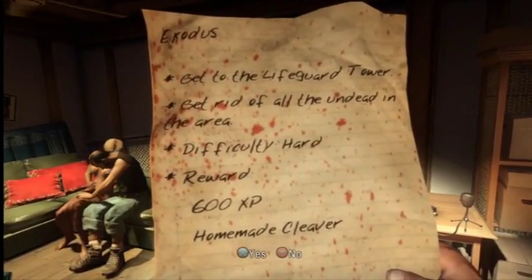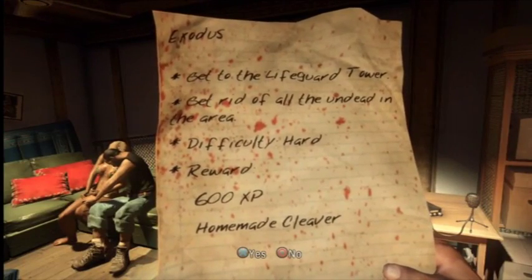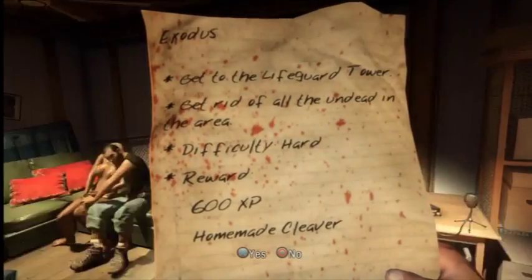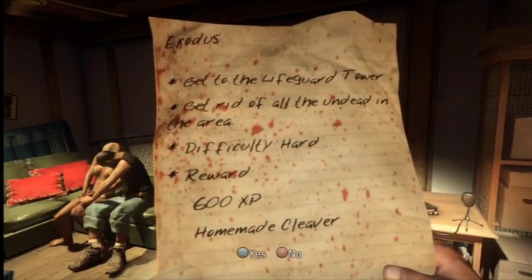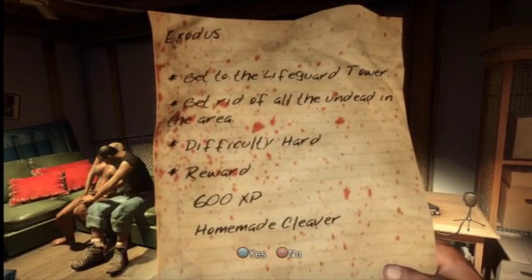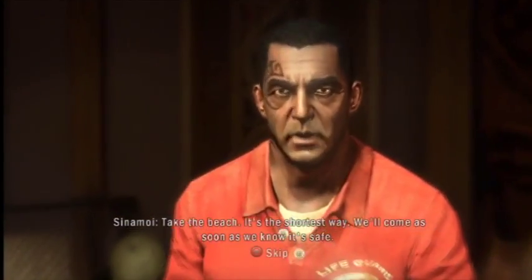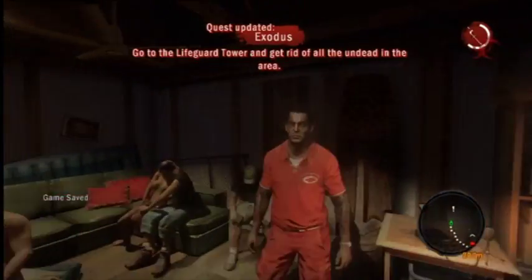In a very Australian accent, he will of course dish out the next quest, which is Exodus — meaning getting to the lifeguard tower itself. It says there: get rid of all the undead in the area. Difficulty: hard. Reward: 600 XP points and a homemade cleaver when we get back. So that's all good and gravy.